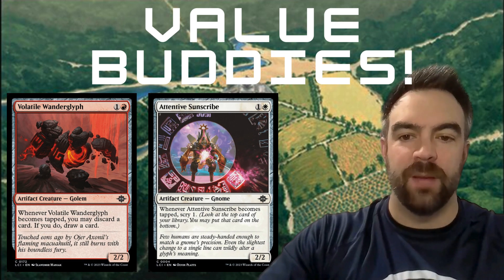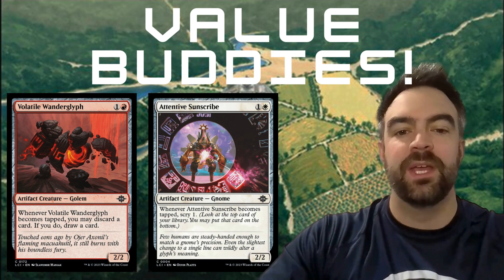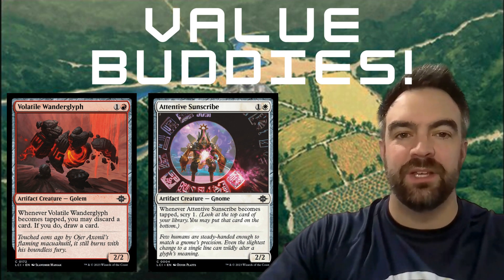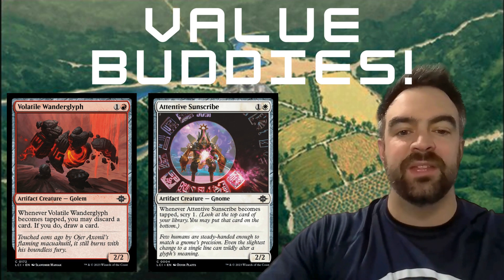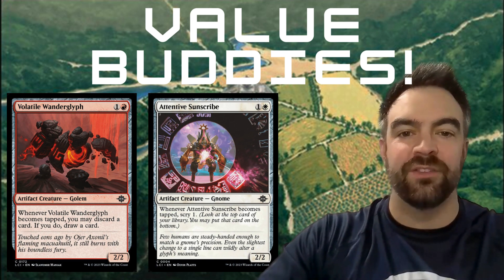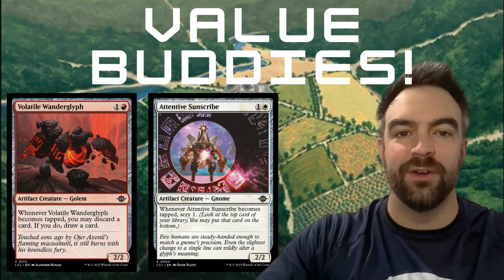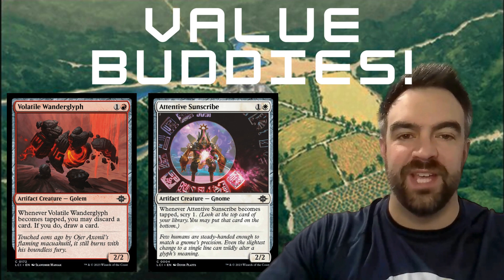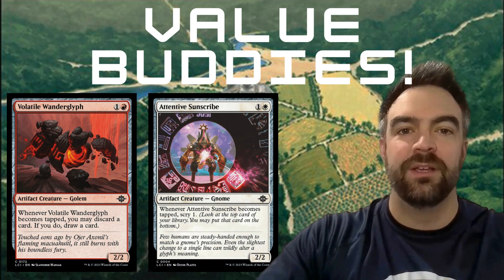These two two-drops — the Volatile Wanderglyph and the Tenacious Tomb Scribe — I feel like these are cousins. They're two-drops that give you a lot of value every time they turn sideways. The Volatile Wanderglyph gives you a chance to rummage, and the Sun Scribe lets you scry. I've called these guys 'value buddies' in my head. I really like these two-drops in some kind of white or red aggressive or tap deck — you're going to be really happy with these value buddy two-drops.